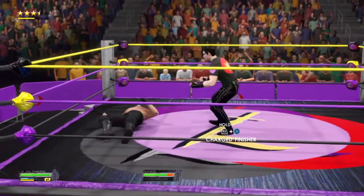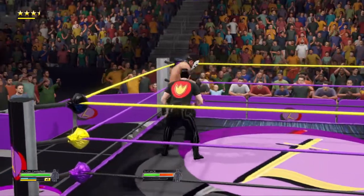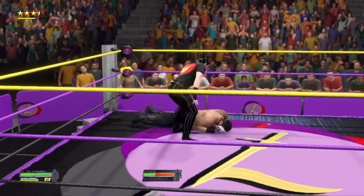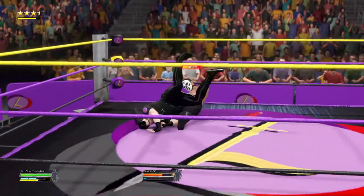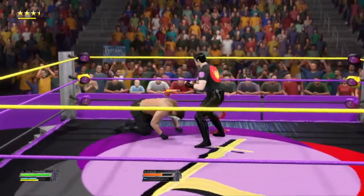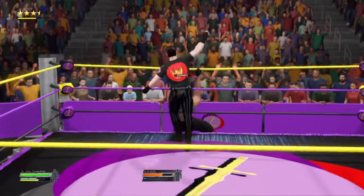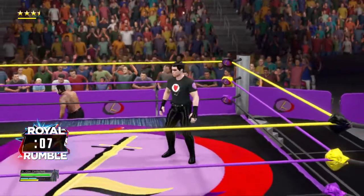Rob a dropkick. Standing dropkick — there he goes. Target is set on Slapjack — he's in peril, going back to the wall. He has him right where he wants him. Slapjack has been eliminated — Slapjack just keeps getting cut down.